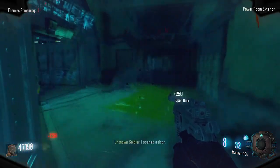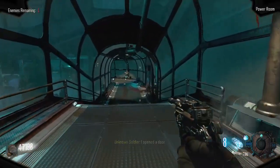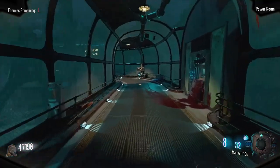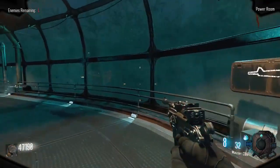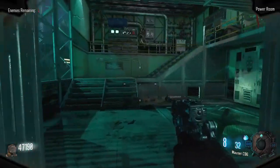But continuing straight, a door for 1250 points will take us into a water tube, with an M16 wall buy on the right, and through this door on the right is the power switch for the main map.